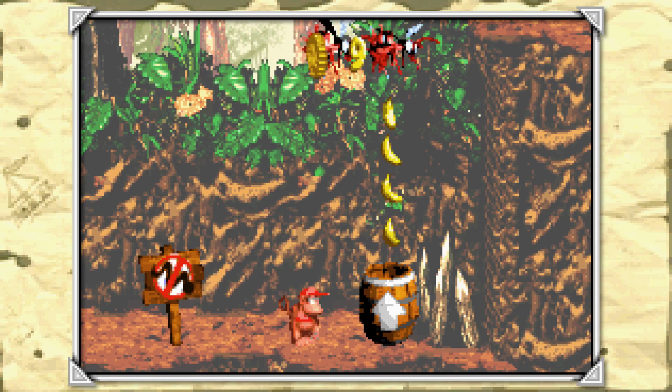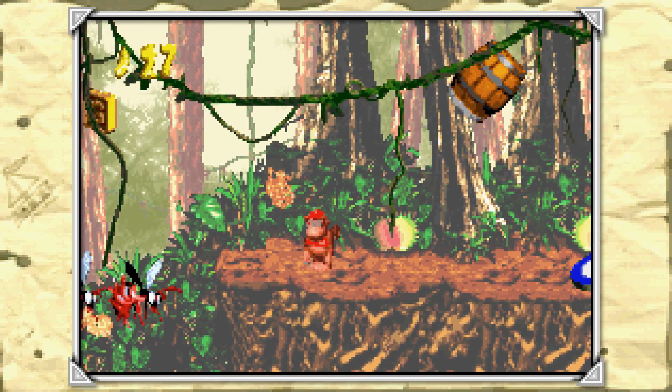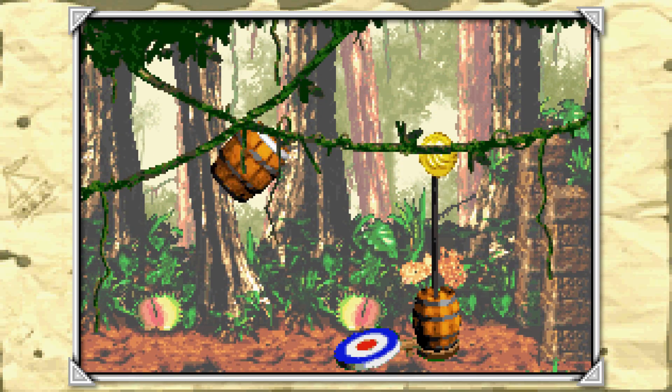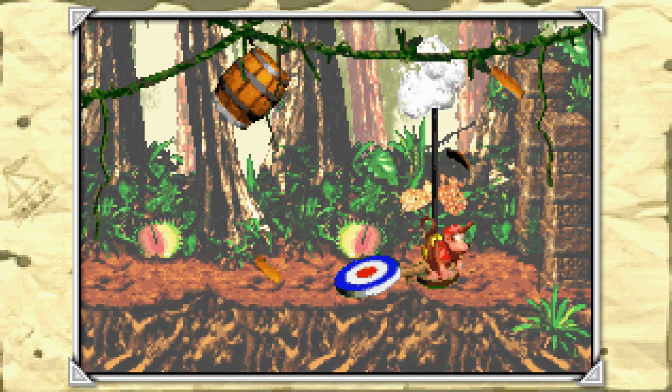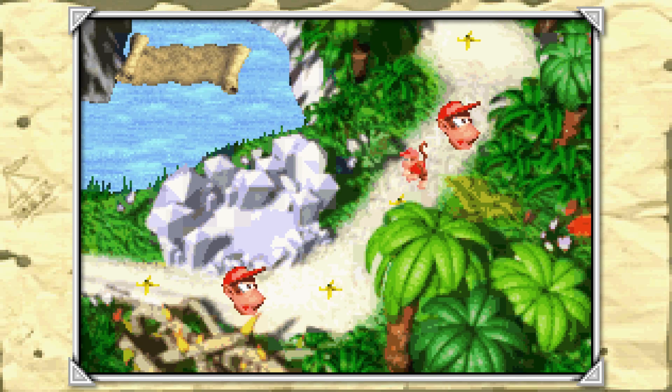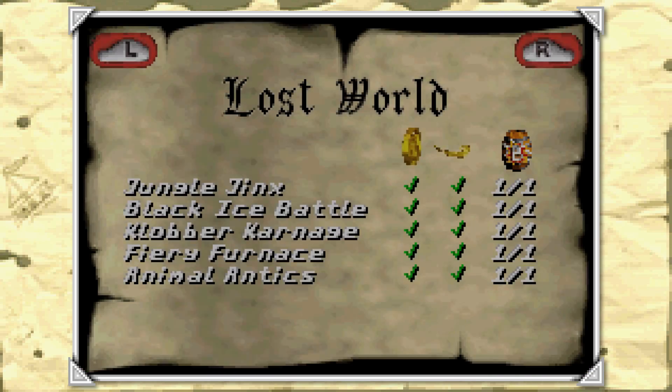It's the Rattly section. Thank god we made it — we got our golden feather. I was at the other end of the level. In the original that other section to the far left was just for banana coins, maybe an extra life. But yeah, that's it folks — we are done. We are done with every level in this game and we have found every collectible.